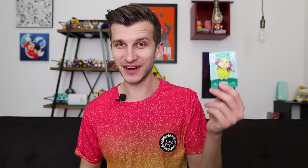The first card we get is Willow — little sheep, looking pretty fun. He's number 97. He's got a dice emblem, a peace sign, and of course a sheep sign. Next up, we got Cherry. I've seen people want to get rid of Cherry, and I've also seen people want to keep Cherry, so Cherry's kind of a wild card.